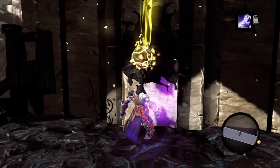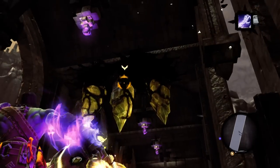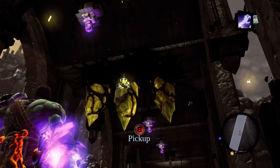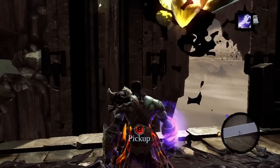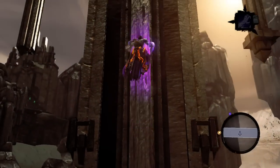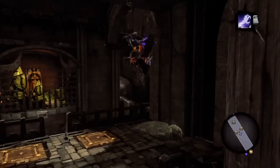Drop down to where you destroyed the corrupt crystals and grab a shadow bomb to throw it at the other corrupt crystals further down the way. This clears up your path and reveals some more death grip pegs, so go back on the wooden post and swing your way down to the next platform where you can receive your first chest.